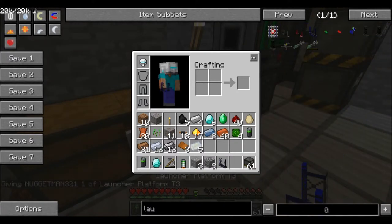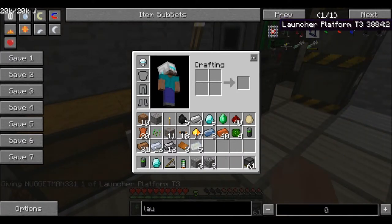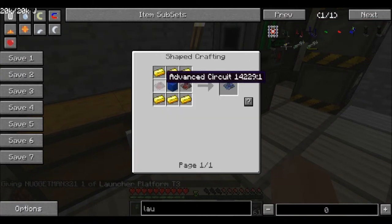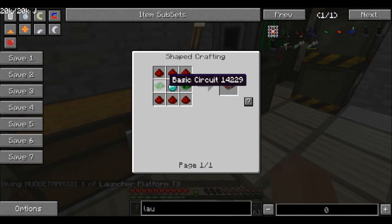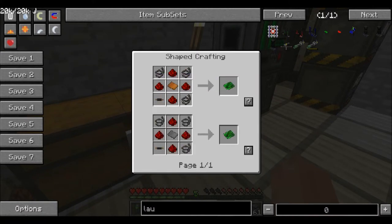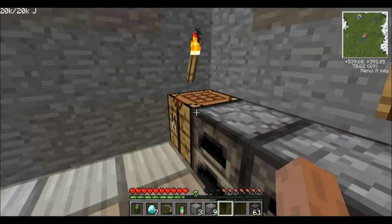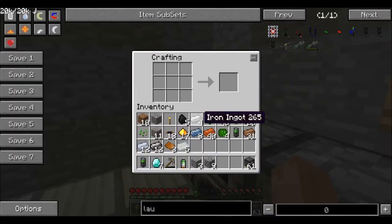Let's make this — elite circuit, advanced circuit. We need a basic circuit. So we need to make two basic circuits — four basic circuits. Wow, this is going to be hard.